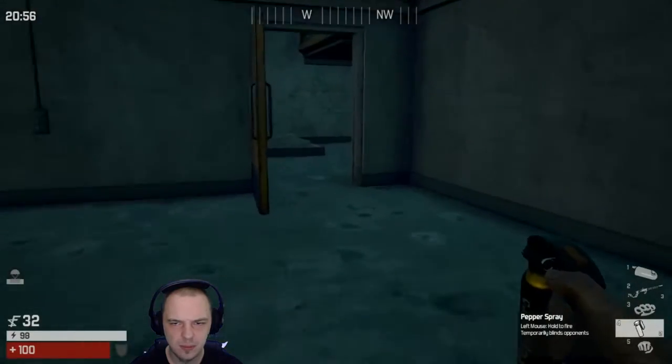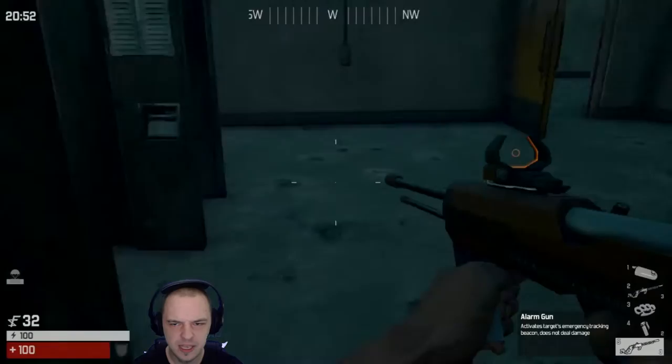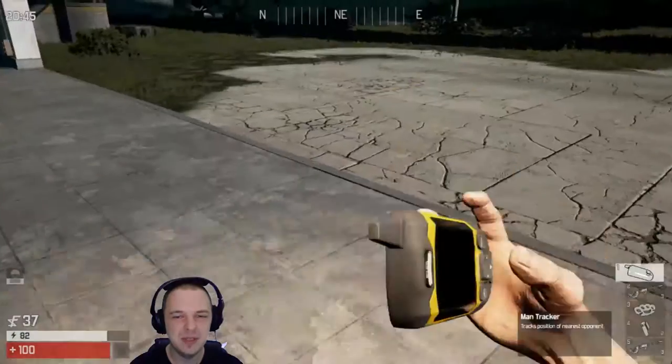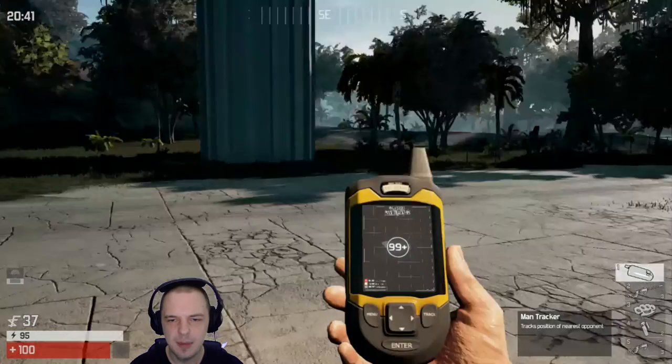I kinda want to take the second alarm gun just because there's only three shots, and if I take a second one I'll have six. You can also use middle mouse to throw weapons at your opponent, which is really, really funny when it happens.